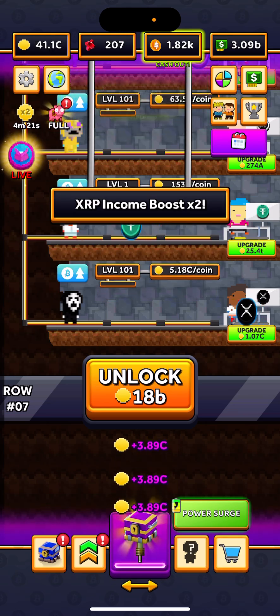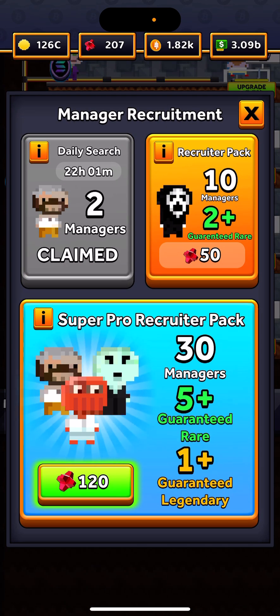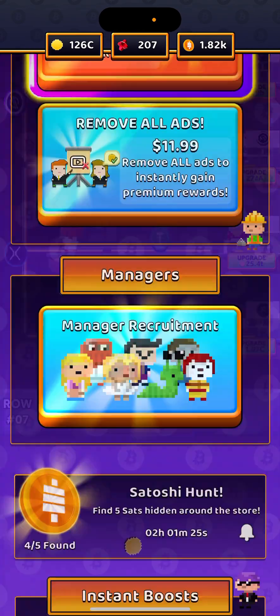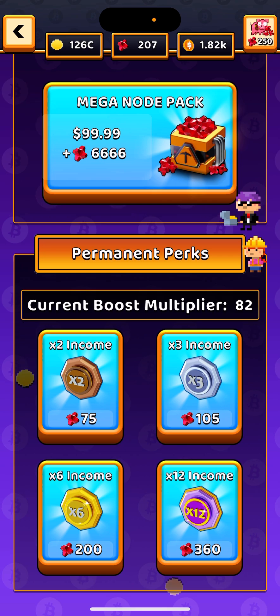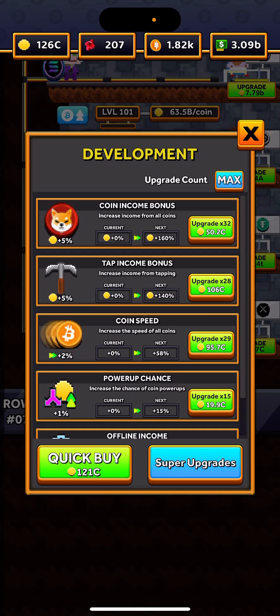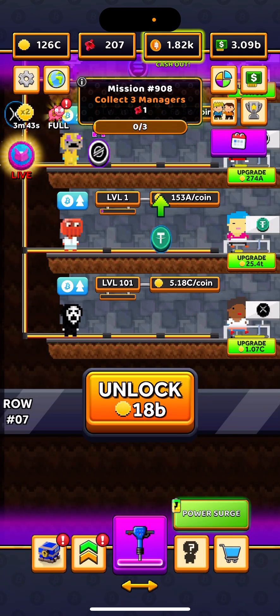We need to earn Bitcoin and collect three managers. Even with my daily free claim I could only get two — I can't do any more missions unless I spend my nodes. I don't want to spend nodes on those because I'm saving up for a 12 times multiplier. I currently have an 82 times multiplier, which does not reset. You do want to upgrade these as you go, but the super upgrades do not reset and they cost your nodes. I'm probably going to do the multiplier a few more times before buying the pickaxe.